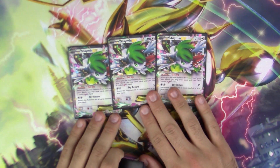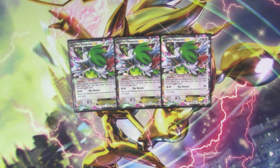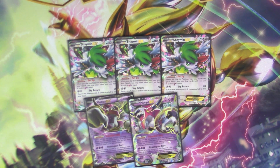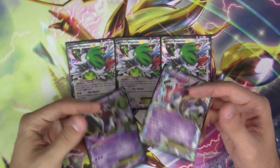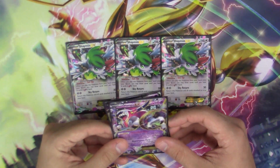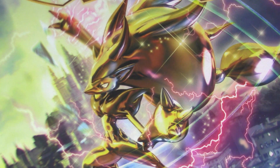I run three copies of Shaymin EX because since we're discarding a lot of Pokémon from our bench, it only makes sense to run a lot of Shaymin in the deck to draw as much as we can. Also two copies of Hoopa EX just to get out our EXes quicker, and again more Despair Ray bait. We have ways to put them back in the deck and just keep doing it over and over again, so very powerful there.